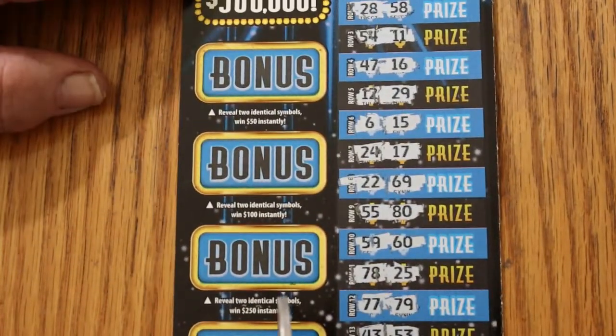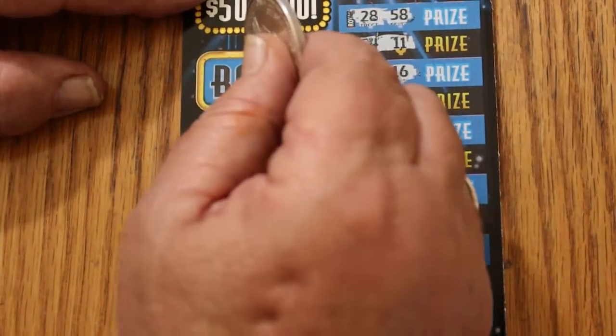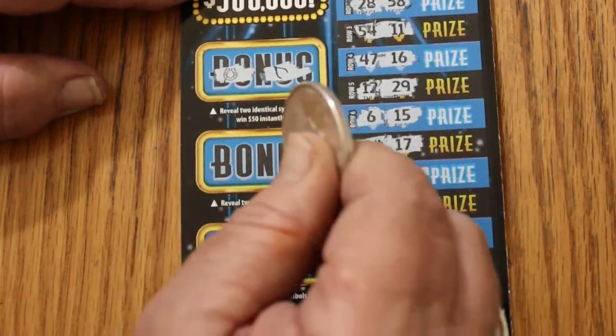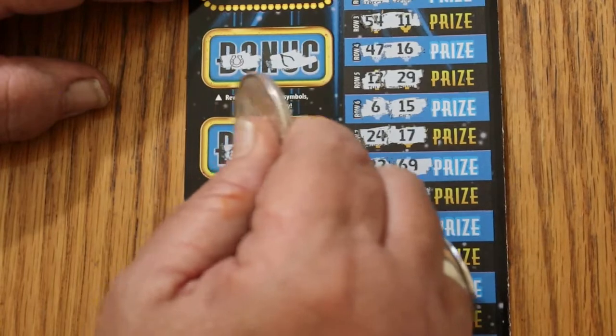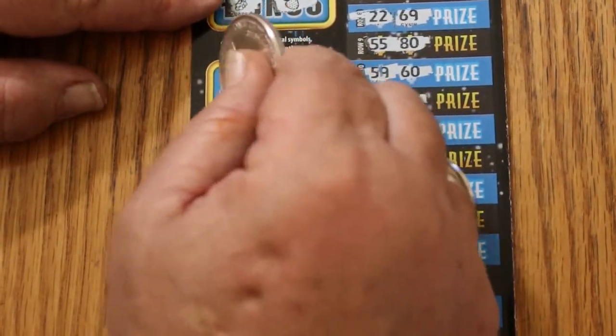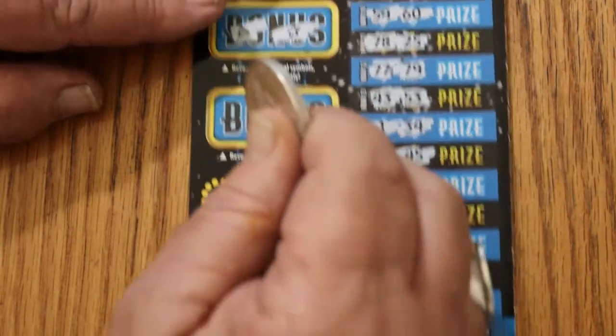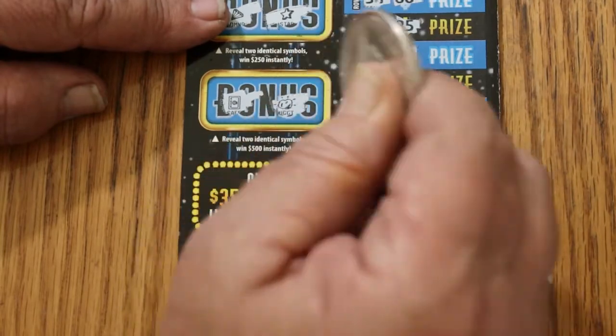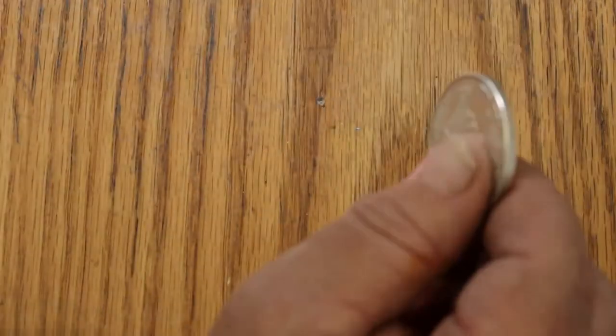For bonuses — two identical symbols — and we have, for 50: horseshoe, wishbone — no. For 100: grapes, strawberries. For 250: a diamond, and a star. And for 500: a safe, and a nugget. So, nothing on the first one.